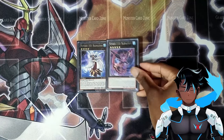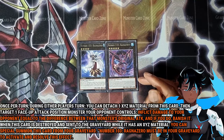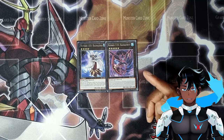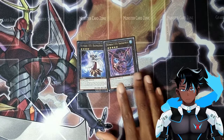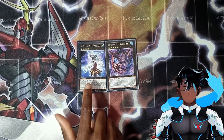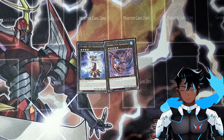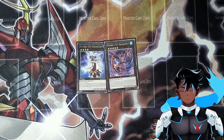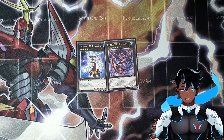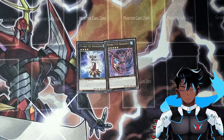Up from that is Chaos Number 103, Ragnarfinity. By detaching one material, you target one opponent's monster and inflict damage equal to the difference between the monster's original attack and current attack — and if you do, you banish it. When it's destroyed and sent to the graveyard while it has Xyz material, you can special summon this card from your grave, but you need the original Number 103 Ragnar Zero in your grave to do so. What we'll be doing is detaching Ragnar Zero to activate the effect, putting it in our grave, and carrying on. This pair of cards has been so helpful in so many situations, especially when staring down a massive boosted attack monster on my opponent's side.